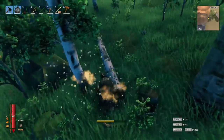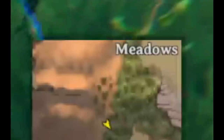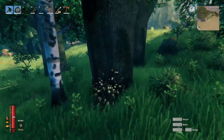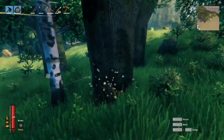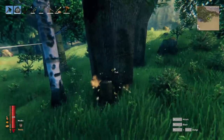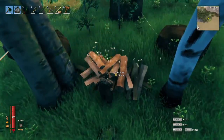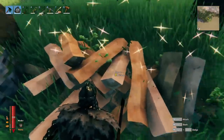Step one: how to get fine wood. The easiest way is here in the starting area of the meadows biome. Both the white birch trees or the huge oak trees will drop fine wood once you chop them down, but you need a bronze axe or higher to cut them. I've already made a guide below on how to get one.